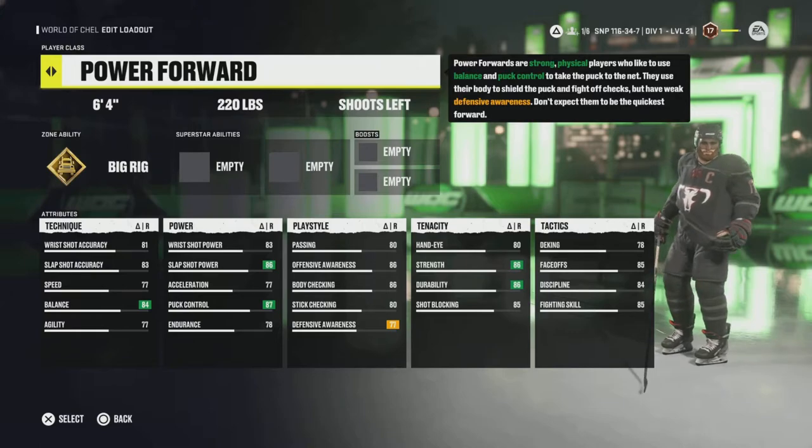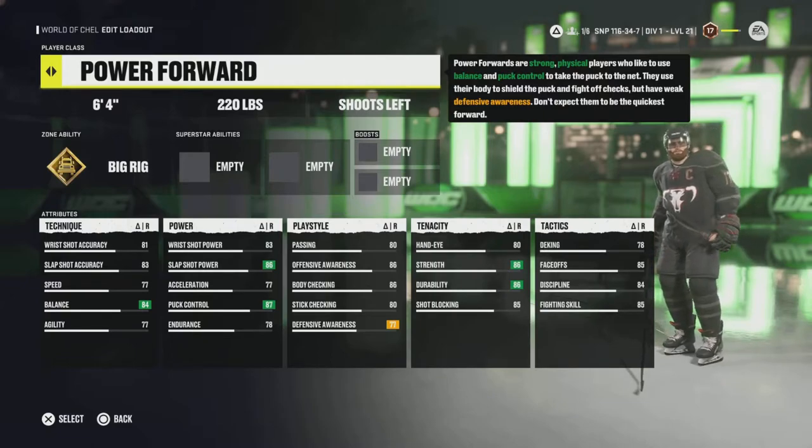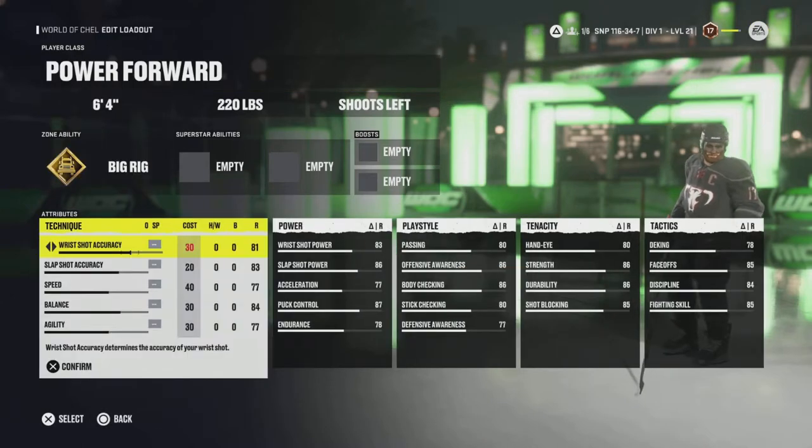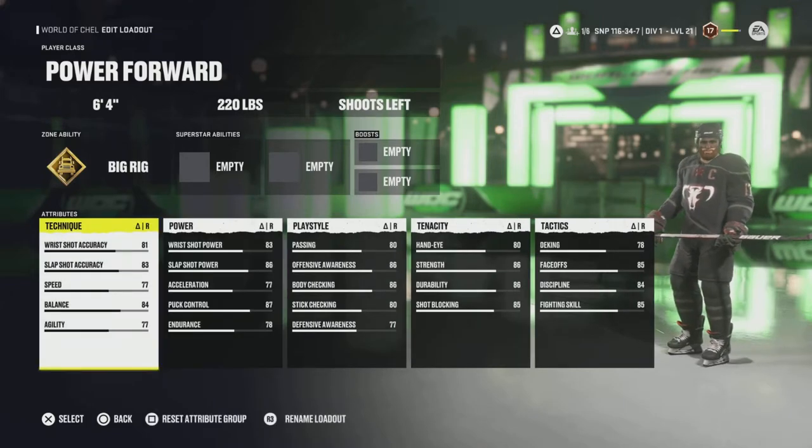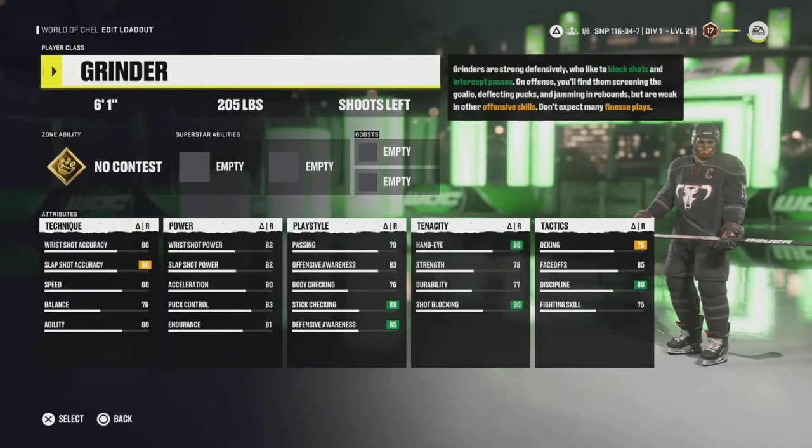It now starts at 86, but you're also at 77 speed. That's because this year you can add plus five by taking away five from another stat point — they all have different costs. So say you want to take 30 away from 81, you get 30 points, but it's only 20 for slap shot accuracy. So those two points equal to one point — that's how this system works. Overall it makes for a very good system, but let's get back to the video at hand.